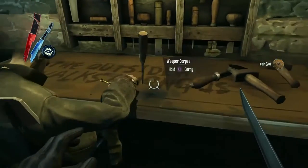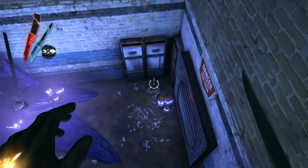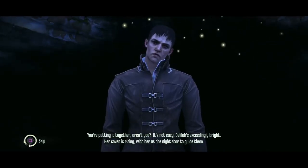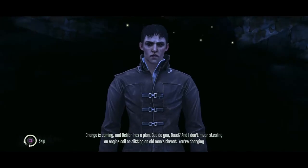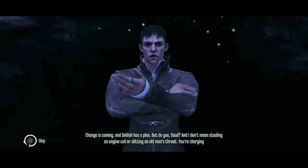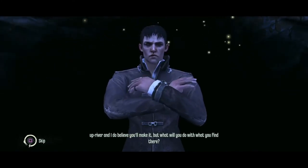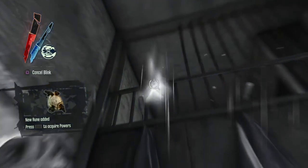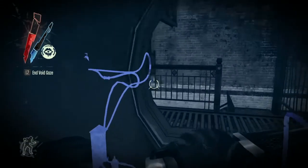Let's give this a little touch here. Why is that sparky? Whoa - shit! Wow. My good friend again. You're putting it together, aren't you? It's not easy. Delilah's exceedingly bright. Her coven is rising, with her as the night star to guide them. Change is coming, and Delilah has a plan. But do you, Dowd? And I don't mean stealing an engine coil or slitting an old man's throat. I didn't slit his throat - I unplugged him. And I do believe you'll make it. But what will you do with what you find there? Depends what I find.